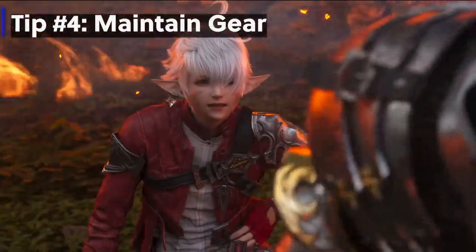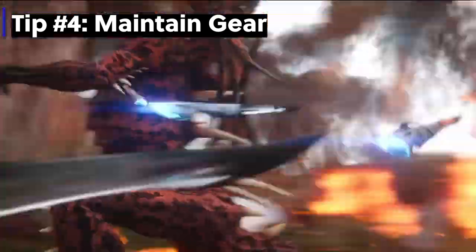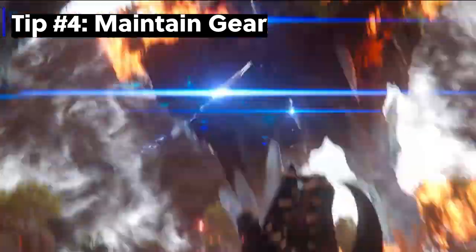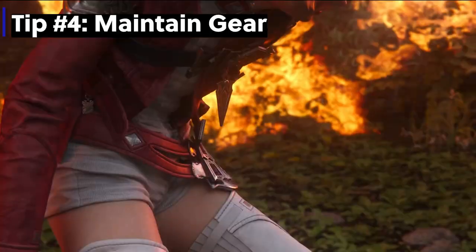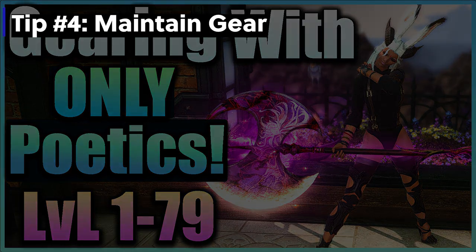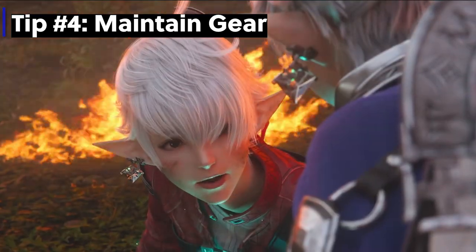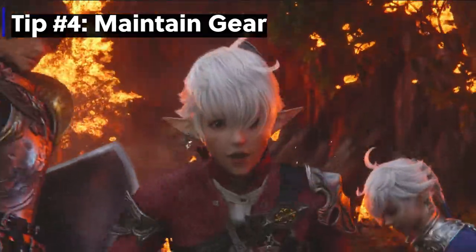Tip number four: maintain your item level gear. This means keeping your gear as close to the dungeon level as possible under level 50. Once you hit level 50, you can use poetics to gear, which I have a video explaining how to do that up until end game. Under 50, you have to be more thoughtful about it and replace anything getting too far behind, as this will affect your healing ability tremendously.